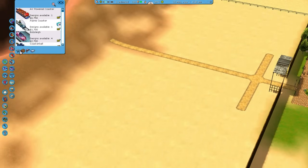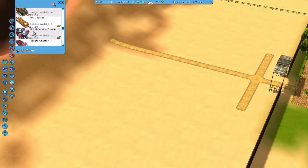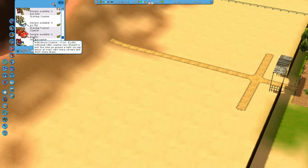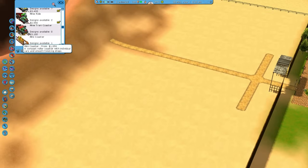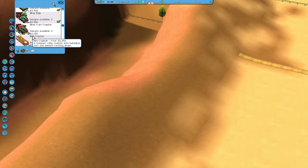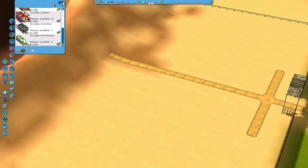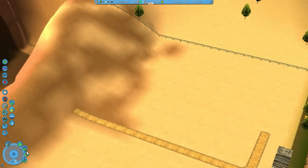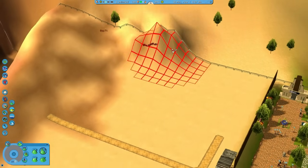I wanted to build — I think it's in Wooden Roller Coaster. If we go with Wooden, this one: the Wild Mine. I want to have this roller coaster, and then also the Mine Train one, which is somewhere in here. This one here — the Mine Train Coaster — is going to go down here. And the other one will go up here. I'm just going to figure out where I want to build it. I think I want a little mountain as well, and I want a mountain here. This is where the smaller roller coaster is going to go, on a mountain that shall be right here.